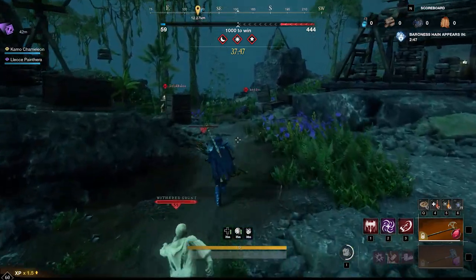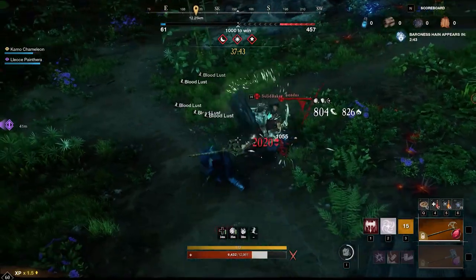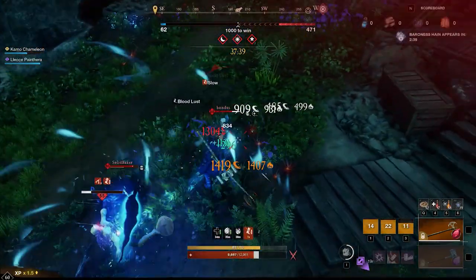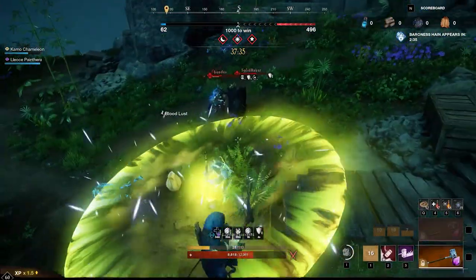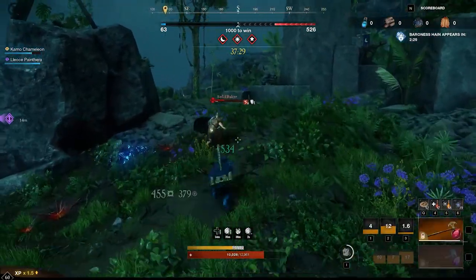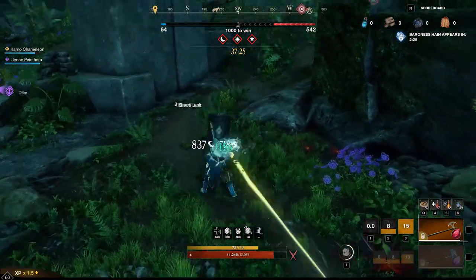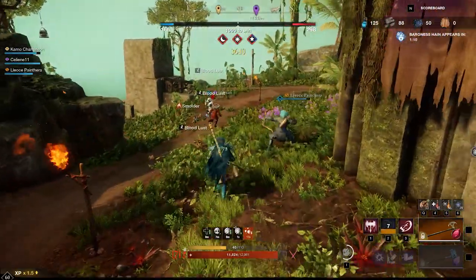Hey friends. So I've been having some 1vx's over the weekend because I've been trying to decide which weapons I prefer for small scale PvP. I did some small scale PvP on my melee bruiser in light armor and then also on my mage, so I thought I'd give my thoughts on which one I prefer and how I went with each of them.